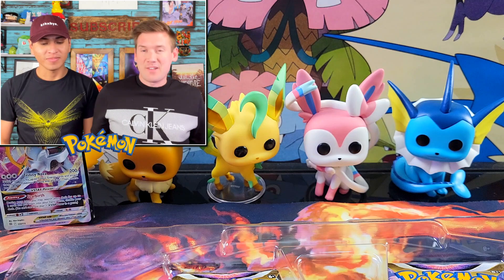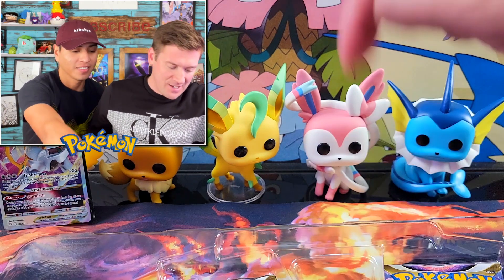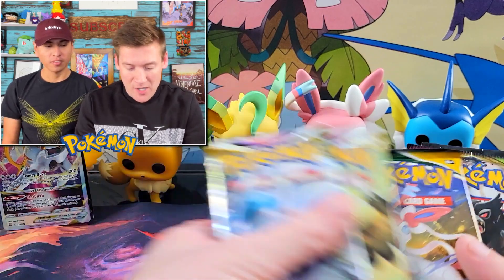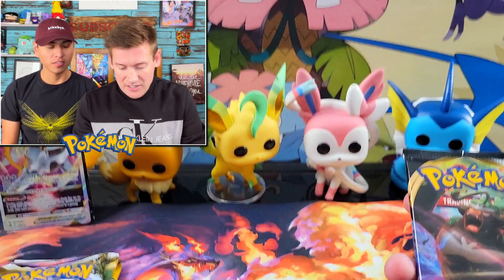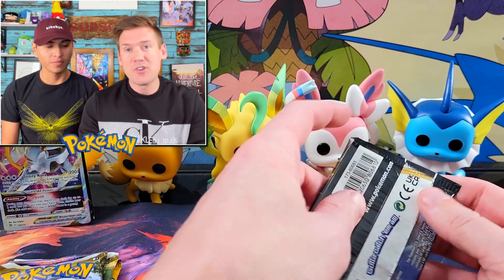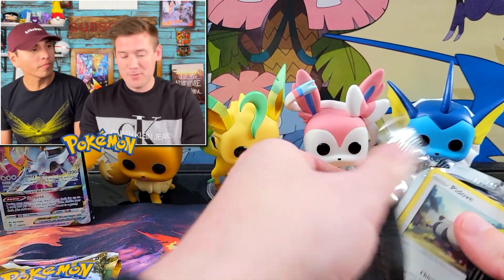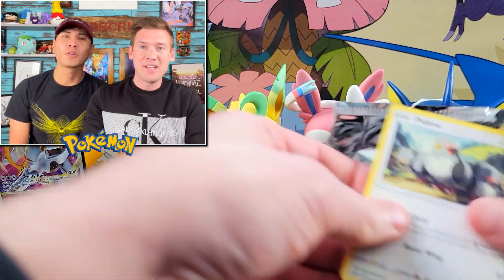Diego, do you want the left or do you want the right? I'll take this side. Yeah, I will take the left. Alright, so I'm gonna be opening up Lost Origin, Astral Radiance, Evolving Skies, Vivid Voltage, and Rebel Clash. So I will start with the Rebel Clash pack. It's been forever since we've opened up some Rebel Clash.